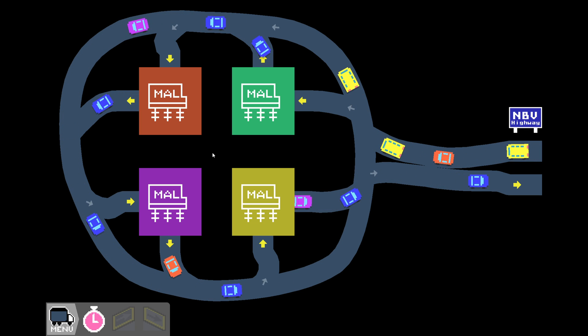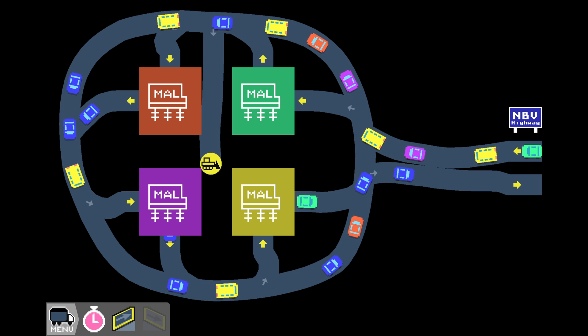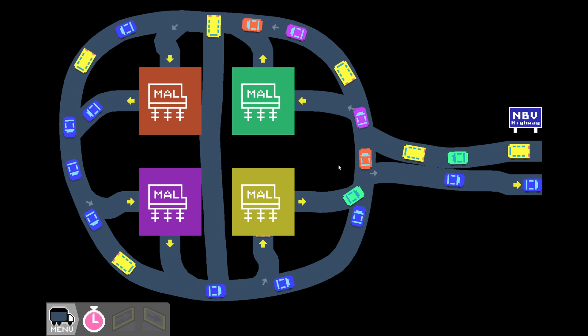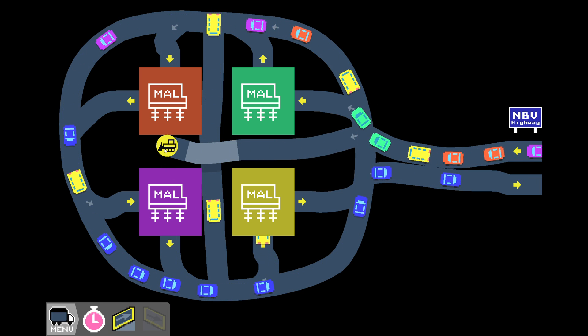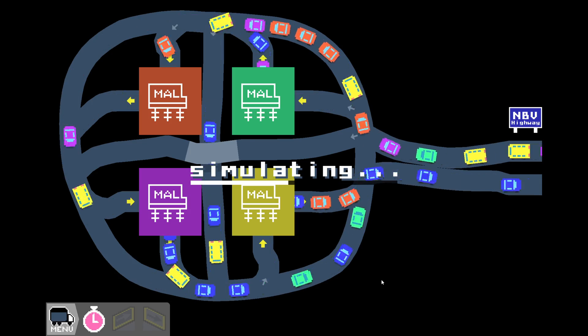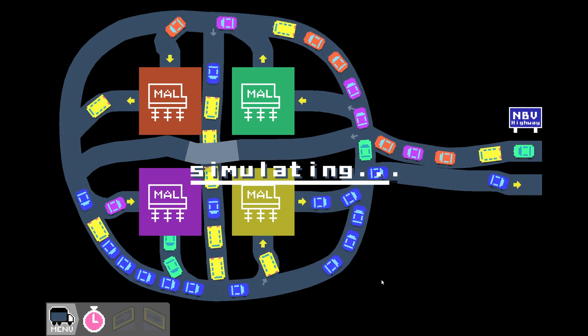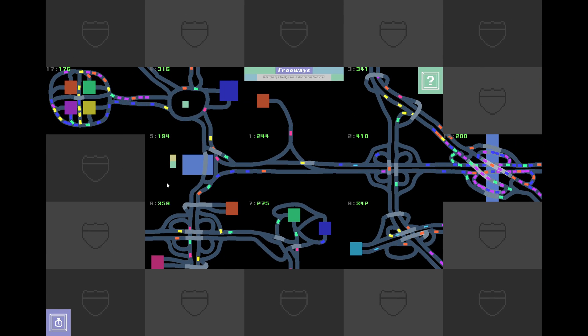That should be perfect. What if I do something like — from here you can go all the way down, and from here you can go all the way over. What if I do this? Does that make any difference? 176. That should work better — that's way too many people coming out of there. Let's try one more. We did this one, we did this one. Why don't we try one on the top here — left or right? Right.